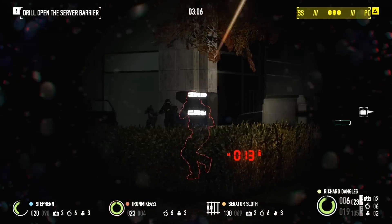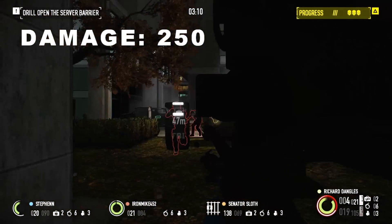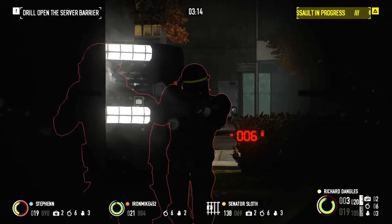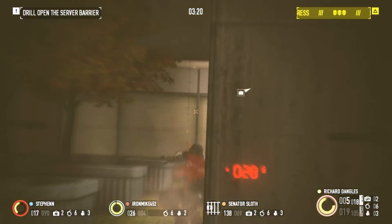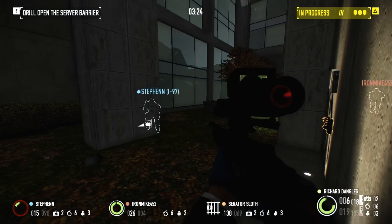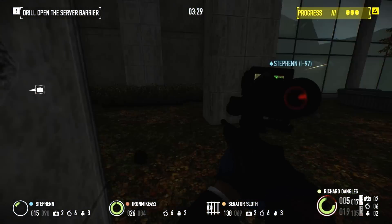Base damage with the R-93 will be middle of the road for snipers at 250. This gives it the ability to kill all non-special units with a single shot when fighting on Overkill and below. On Death Wish, maximum force responders will require two body shots or one headshot to kill. Cloakers and Tasers can be quickly eliminated with a single headshot, making it excellent at softening up assault waves from afar.